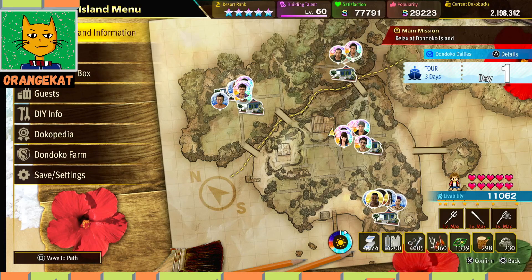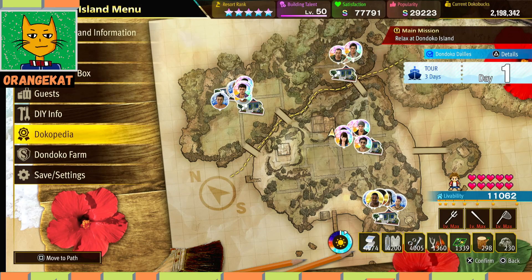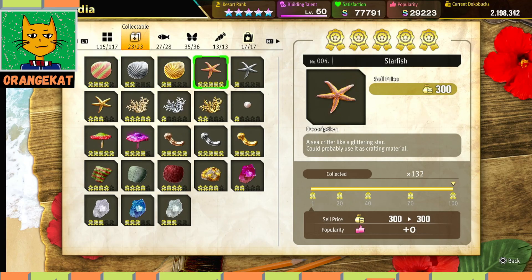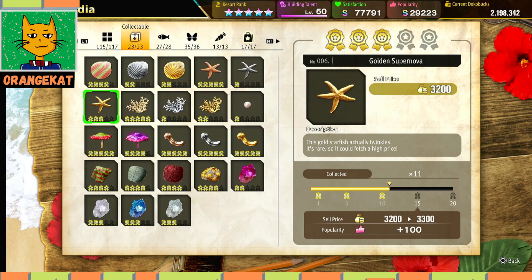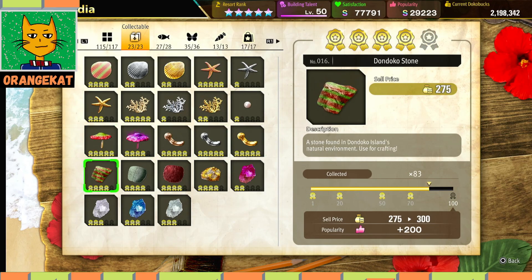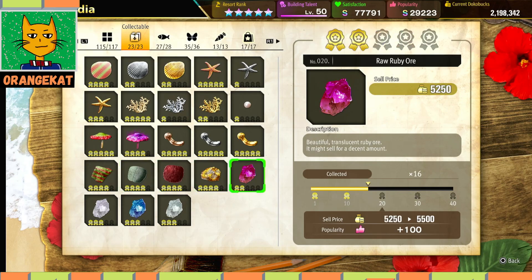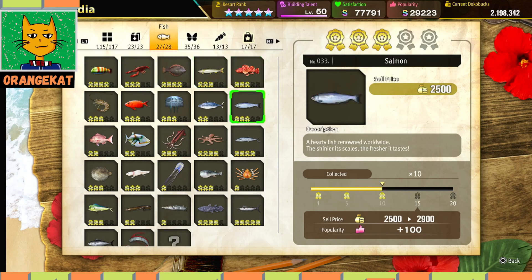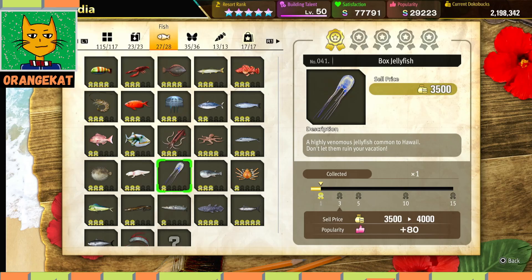You get popularity by building things, placing them, finding guests, and filling the Docopedia. Most of the items you can find on the island or Dondoko Farm. Some are a bit more regular — you can find most of the mushrooms and fossils on Dondoko Farm, as well as the special ore. Depending on how often you find them, they are more valuable to sell, and some are also used as materials for souvenirs. Most of the fish you can find on Dondoko Island, but most of them you'll be able to catch on Dondoko Farm if you haven't cleared the island much — I'm still missing one fish.